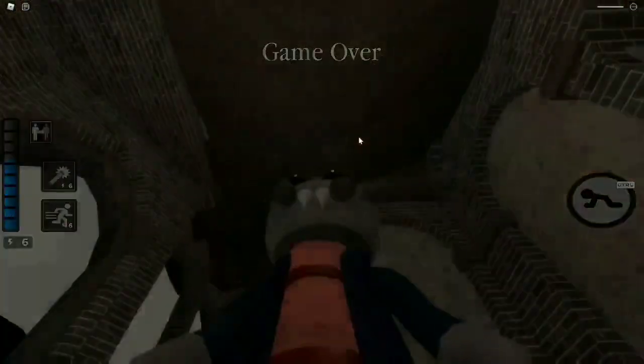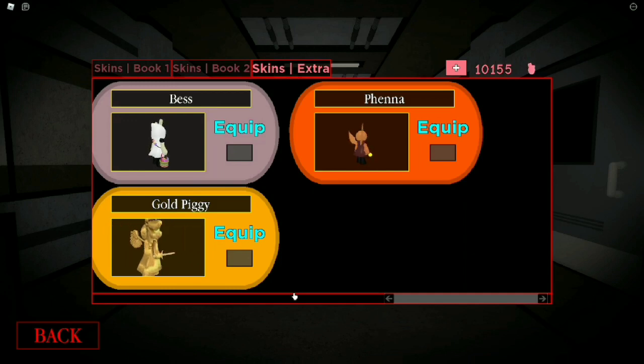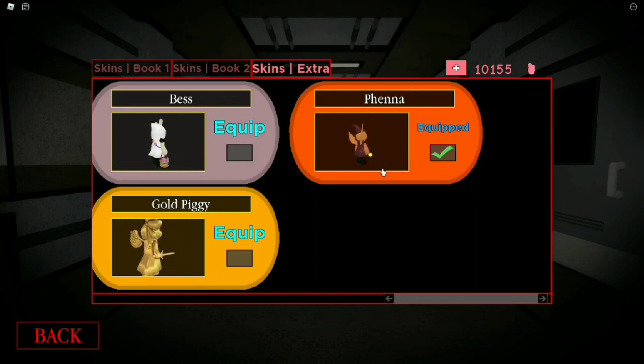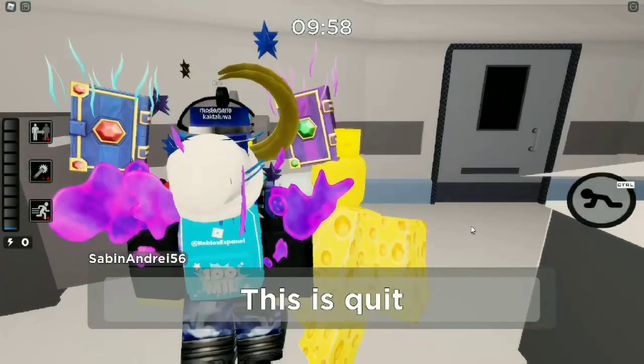Now all I have to do is just die or escape — it doesn't matter. I die and I have the skin. This is pretty easy. And this is the Brook skin guys. This skin won't be here for everyone — this will be a limited time skin, so in a few weeks it's going to be done. Make sure to get it so you will be a Piggy OG.